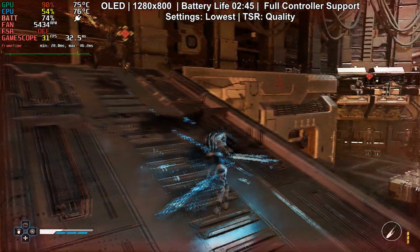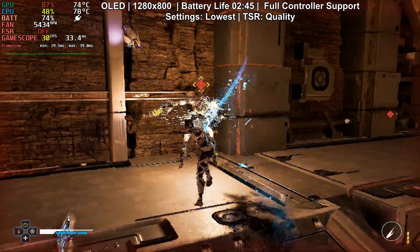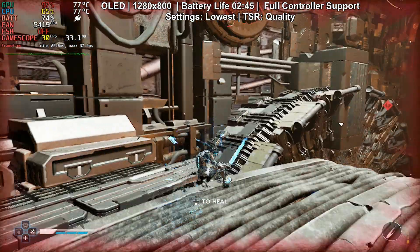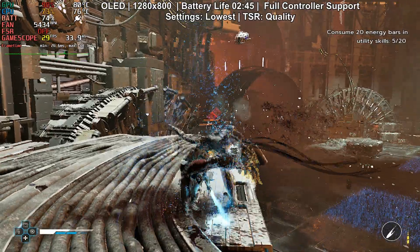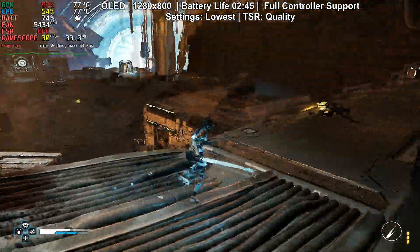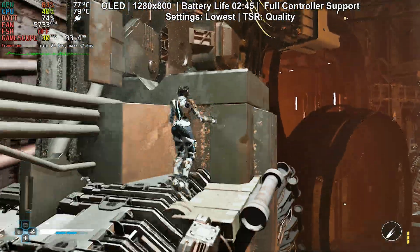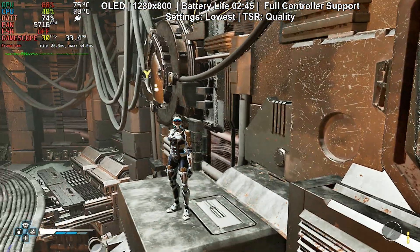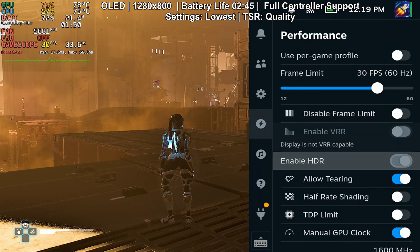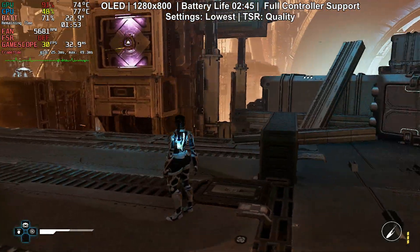Battery life on the OLED with these settings sits at around 2 hours and 45 minutes, and on the LCD that would be around 1 hour and 30 minutes. Temperatures on the OLED hovered around 75 to 80 degrees — not crazy high but definitely on the warmer side, especially for OLED. You feel the heat from the back after 20 to 30 minutes of gameplay. The fan got pretty loud, hovering around 5,000 to 5,500 RPM with a max of around 6,000. Even though the game is very dark, it actually looks pretty good on the OLED — not so much on the LCD, where I had to play with max brightness both in-game and on the screen itself, which of course reduces battery life.